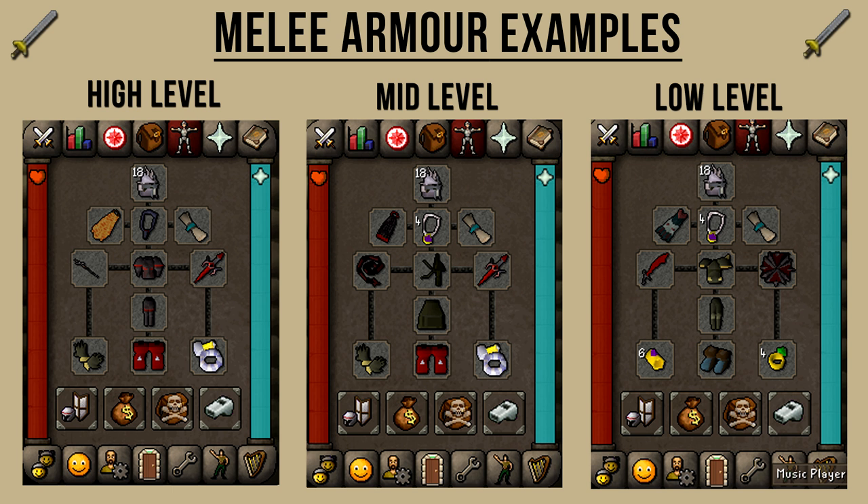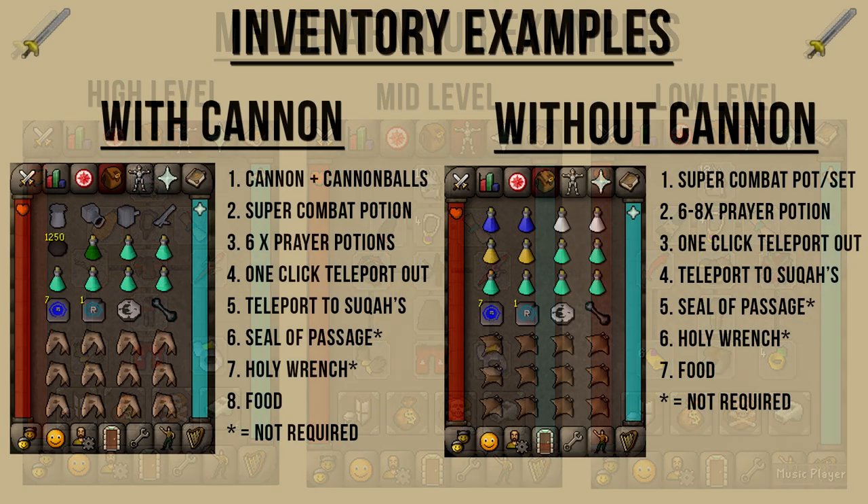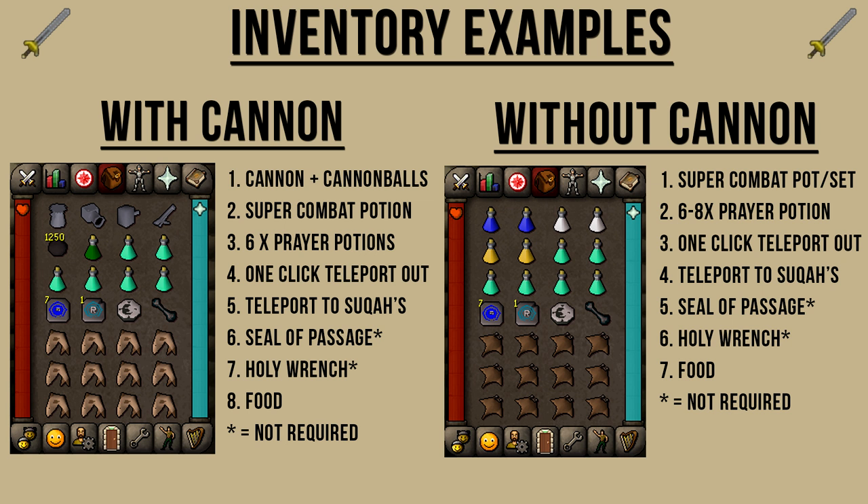For the lower-level setup: I'm wearing a Slayer Helm, an Ardougne Cloak that gives some Prayer bonus, a Glory, a Blessing, a Dragon Scimitar, and the Toktz-Ket-Xil shield — it gives plus 5 Strength bonus, so that's pretty good. I'm also wearing Torags Plate Body and Plate Legs for those defensive bonuses, a Combat Bracelet, Rune Boots, and if you can't afford any of the rings, a Ring of Dueling.